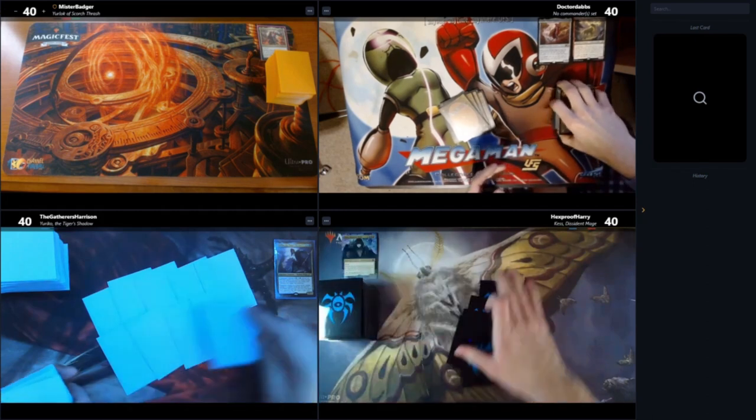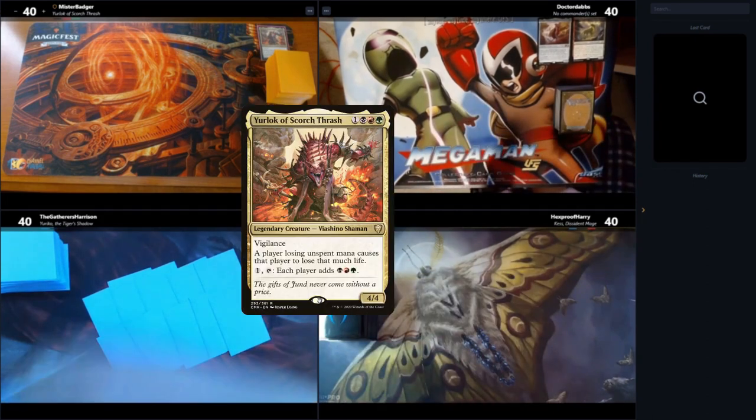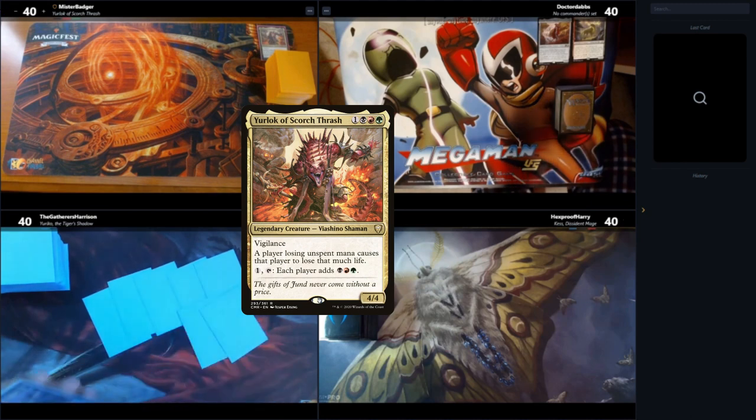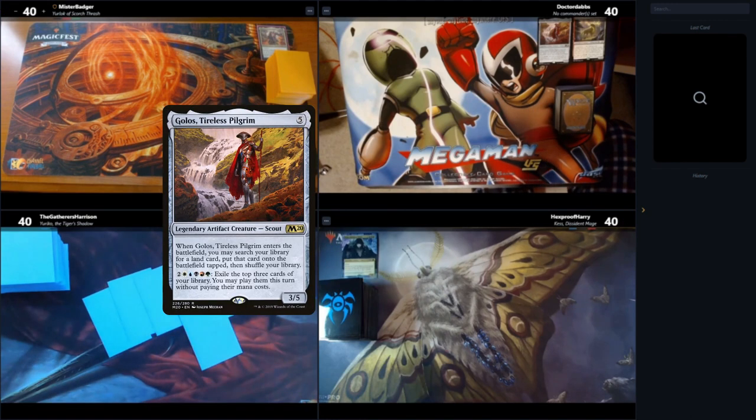In clockwise order, starting at the top left, we have Mr. Badger playing Urlok — it has a bit of a group hug, group slug theme going on. To the right of him is Dr. Dabs, who's playing Golos with companion Gigantha.